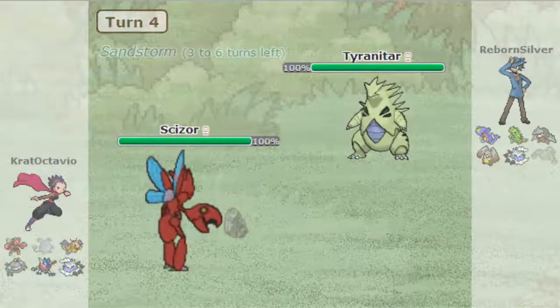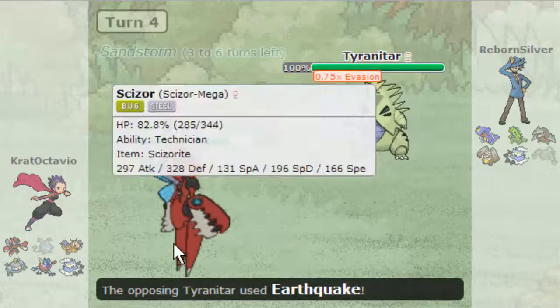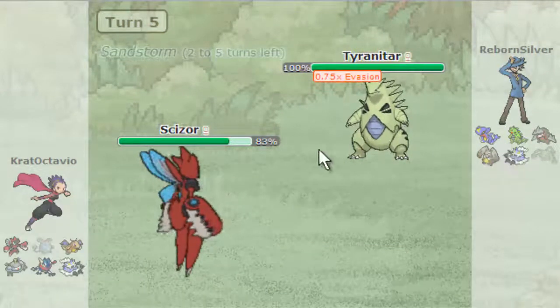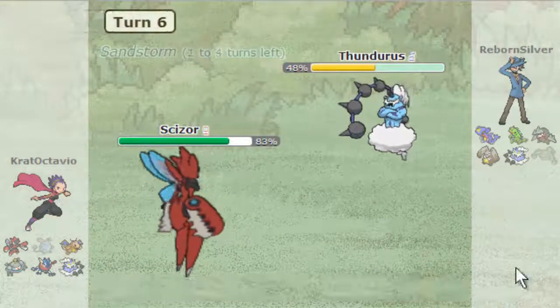I'm going to go with my physically defensive Scizor because I have a feeling he's about to set up Stealth Rocks — and yep, he is. I don't think he's going to want to stay in, but he does, so we're going to Defog away his rocks. Earthquake is coming for him. Let's go ahead and Knock Off his item. He sends in Thundurus and loses his Leftovers, which is fine by me.